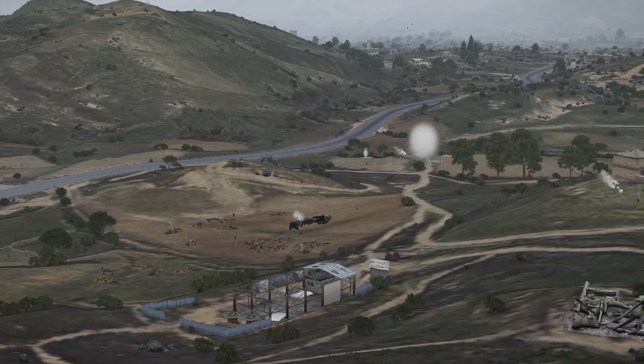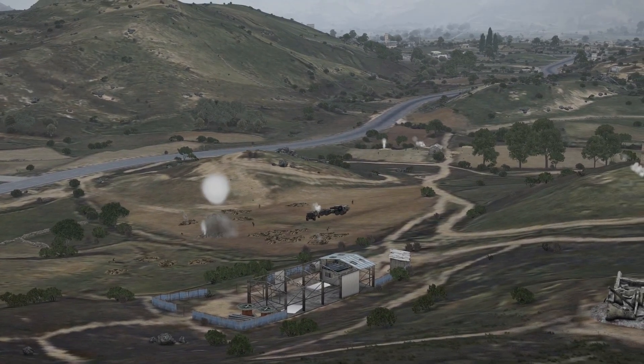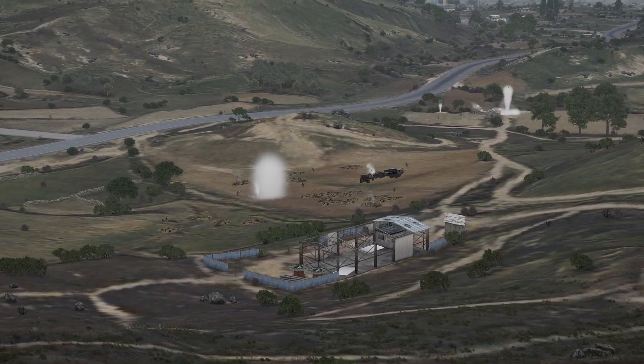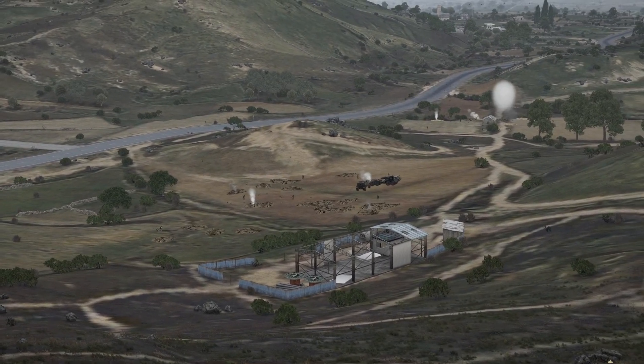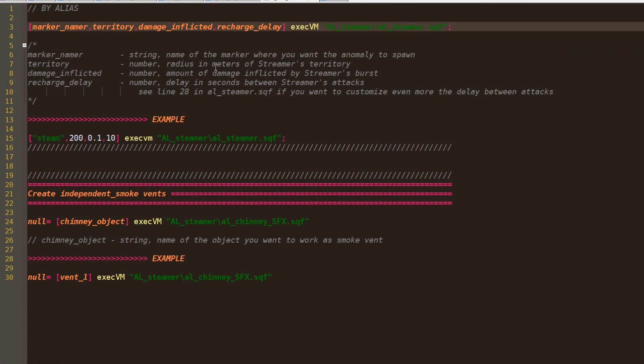Steamer as a script will start running only when a player is close enough — more precisely, under 1500 meters — and will attack targets only if they are inside its territory, which is something you can tweak via script parameters.